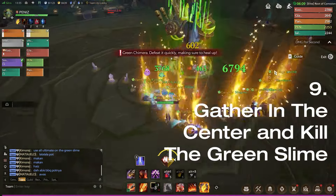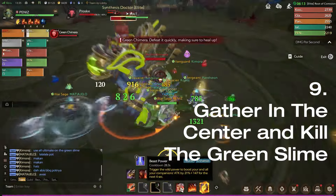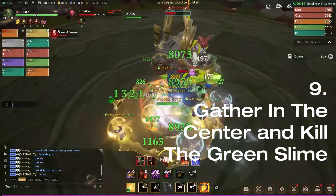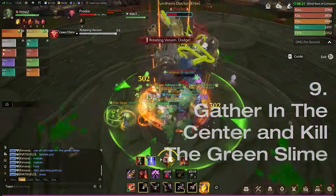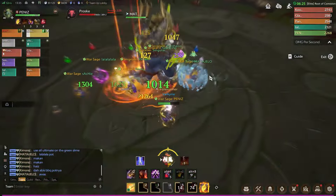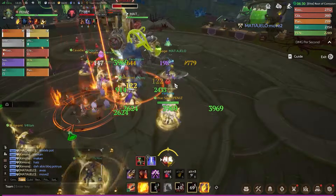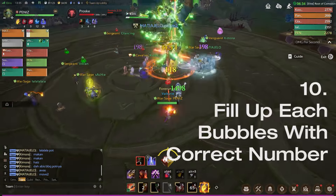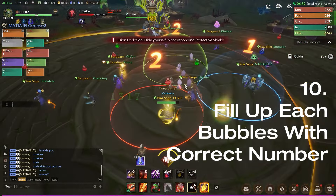Now, this is where most teams fail. All players need to get into the center while using all their burst skills to kill the green slime as fast as possible, because the AoE damage will increase over time if we can't kill it fast enough. Fill up each bubble with the correct number of players — everyone will die if any of the requirements are unfulfilled.